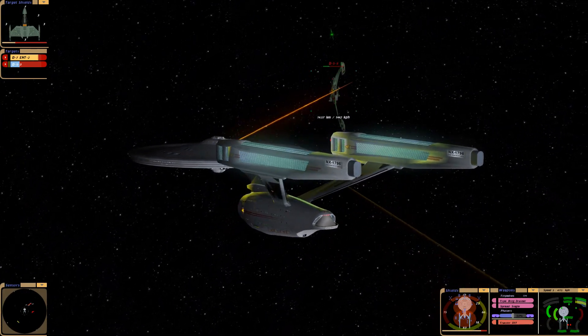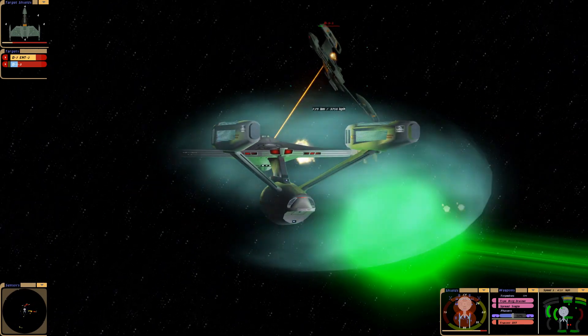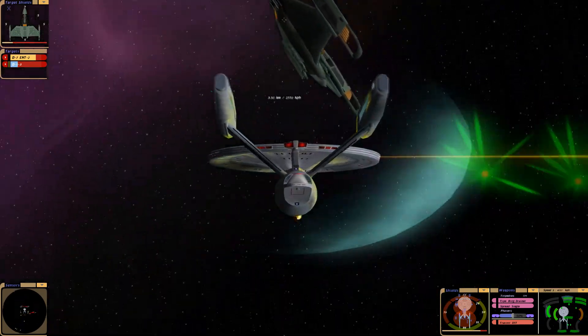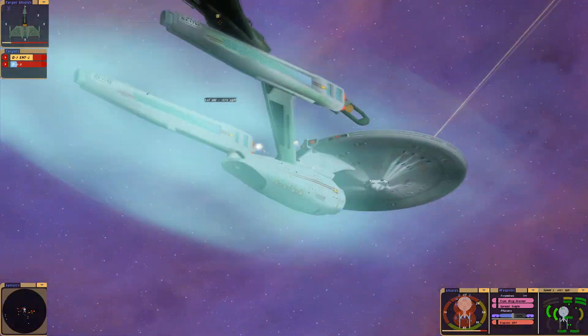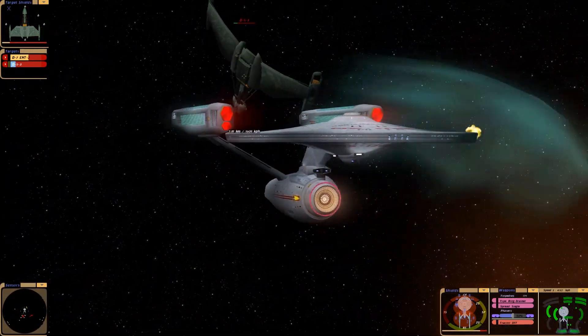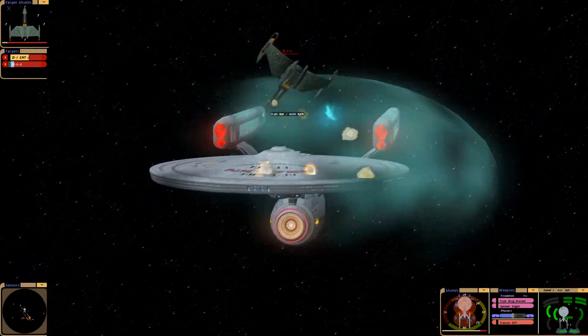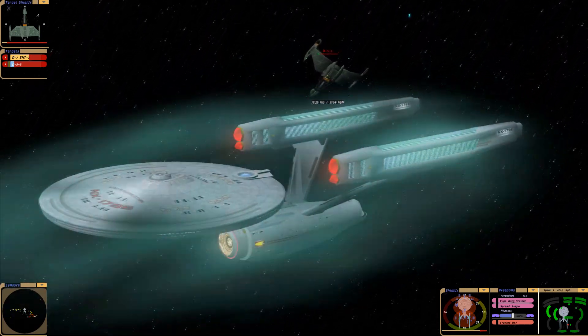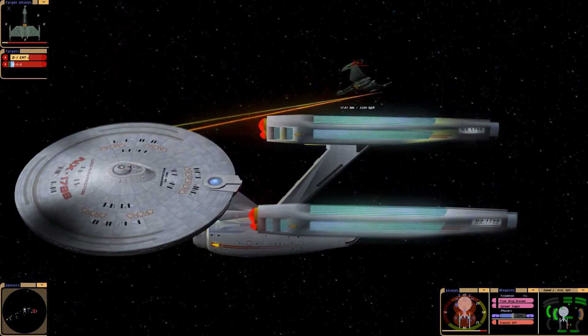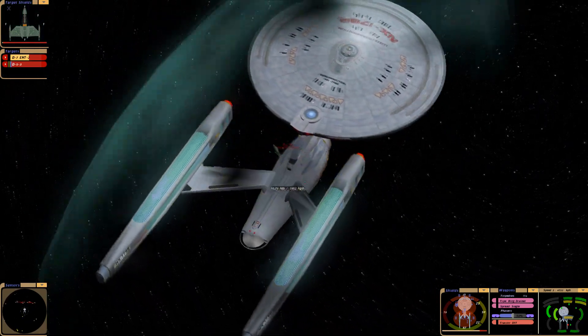Just like that we took out all of their shields. For the next battle I'll do two K'Tingas — those have a lot of alpha power, meaning their initial volley, their initial strike, does a lot of damage. I'm just firing the torpedoes out of habit; I know they're not really going to do anything at this point since the enemy shields are gone.